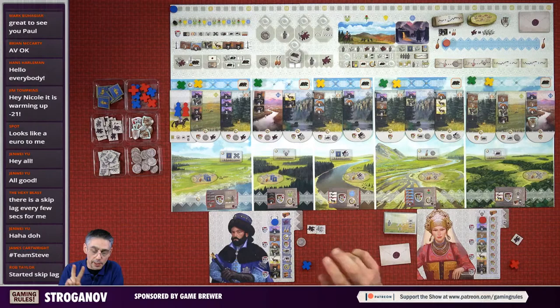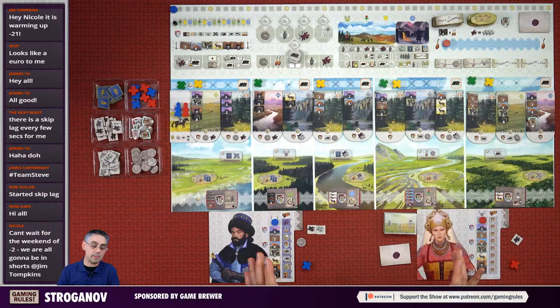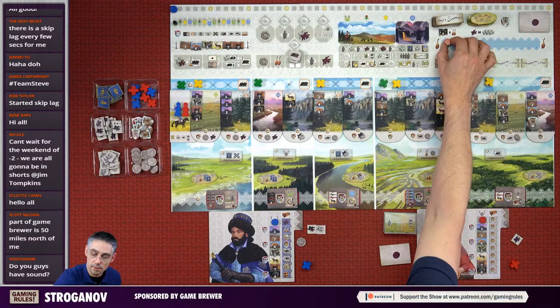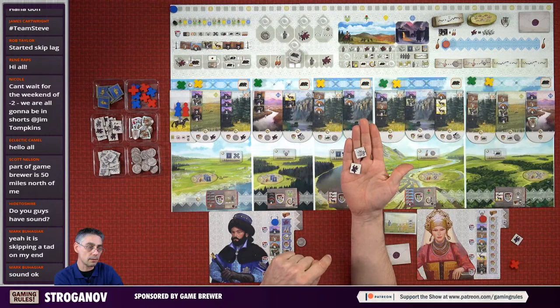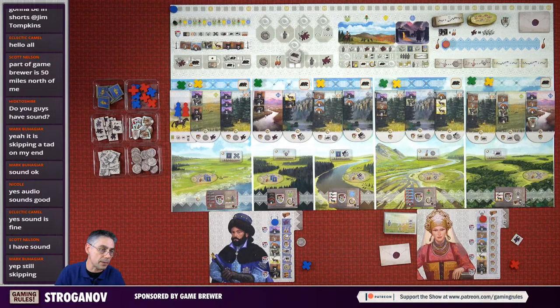I know Rado put a video up earlier today - he did a two-player playthrough. Tonight I'm going to be covering the solo game. A couple of things to mention before we start: this is a prototype. It is a very good-looking prototype and I think this is the final artwork, but the components here are a prototype. For example, these story markers - I don't believe these are going to be discs, I believe these are going to be something else. Same with these markers. And these tokens for horses - I think these are going to be little miniature meeples.